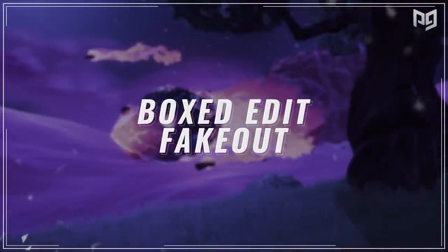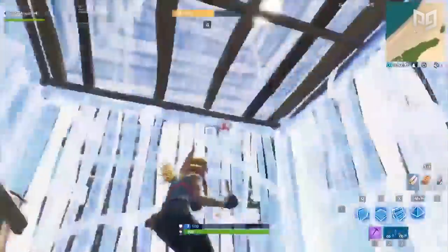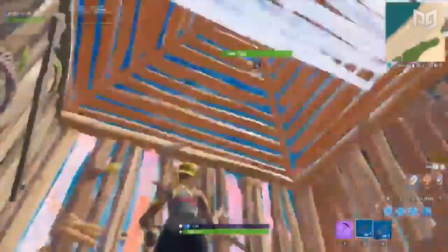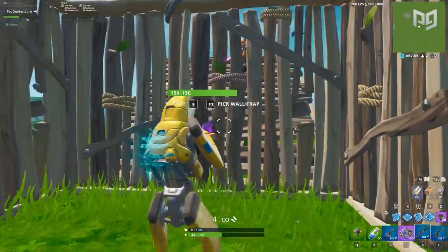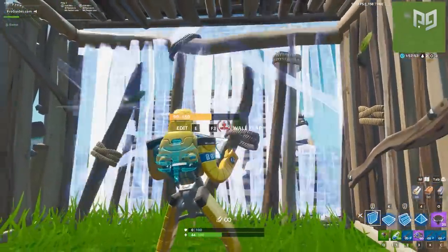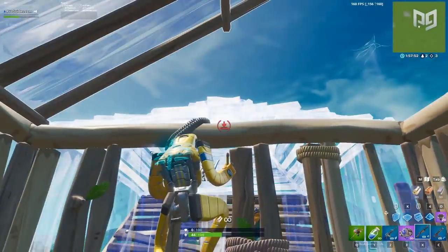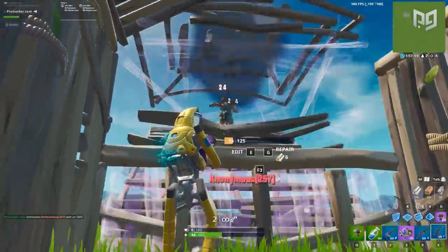This next move is an expert-level edit fakeout that takes advantage of how most opponents react. To start, you need to be on the defensive inside a box. Once a player starts trying to pressure your wall, quickly edit open your roof, jump to place a cone over your opponent's head, edit the wall in front of you, and then shoot your opponent.